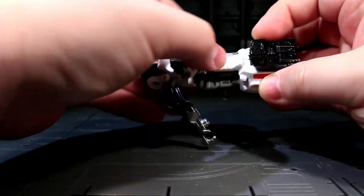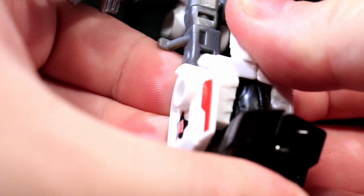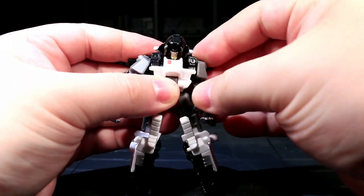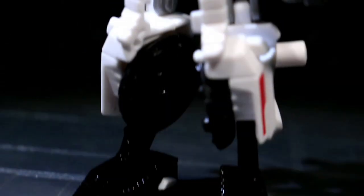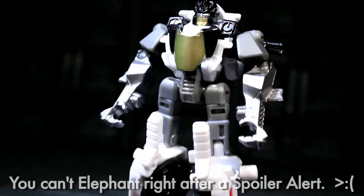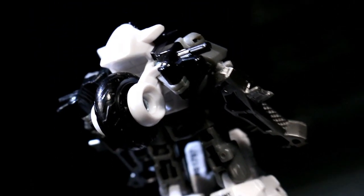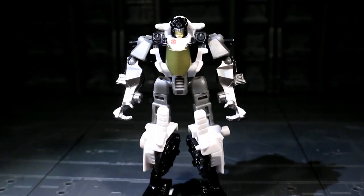Groove's got a sweet and simple transformation, definitely hitting many of the hallmarks of a Legends price point conversion. Unfortunately, his big shortcoming is the fact that neither of his shoulder blocks actually fasten onto his center mass, just wedging in and hoping that various frictions will keep them in place. Spoiler alert, they sometimes don't. Elephant in the room, those legs are hella long. They kinda sorta work in a kangarooish athletic track and field manner of things, but I'd have been happy to see the feet retract up into the shins a little bit.